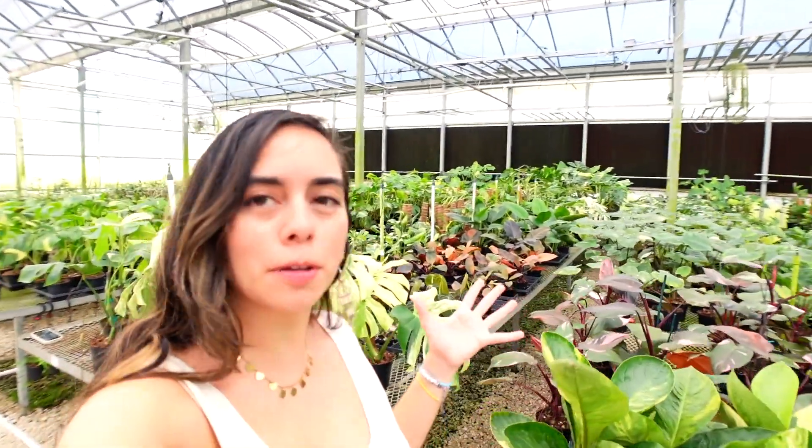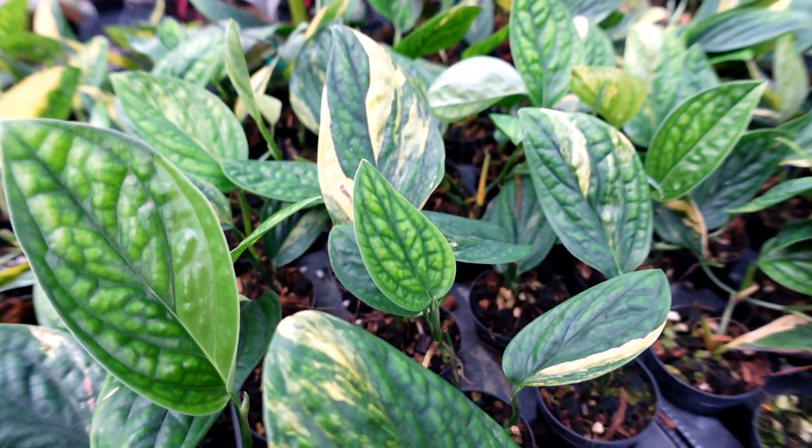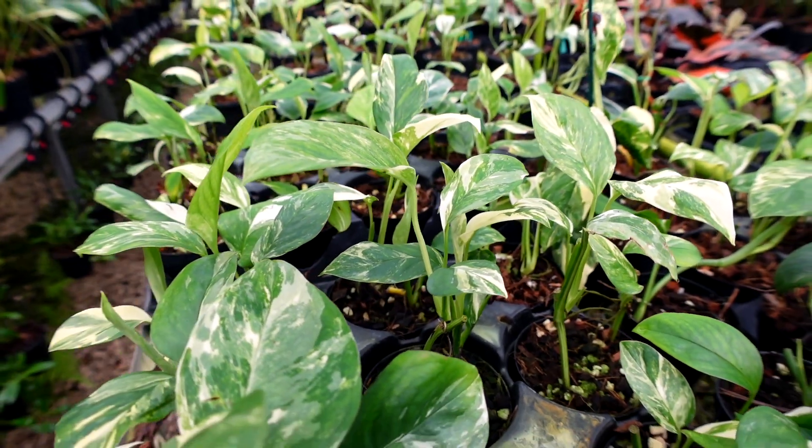Alright, so if we keep going, I pretty much know what these are — that's a Monstera Peru Variegata, Philodendron Pink Princess, Stardust. I'm pretty sure these are Monstera Leturianas Variegata. So we're going to keep going. Heading a little bit more towards the back of the greenhouse, there are some rogue plants that I haven't really seen before. I'm probably not going to know their names, but let's check them out.